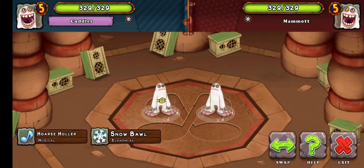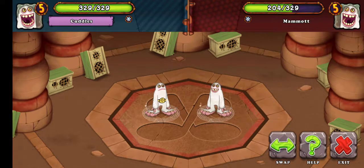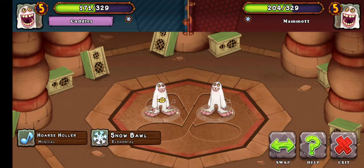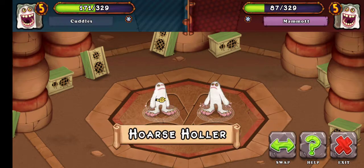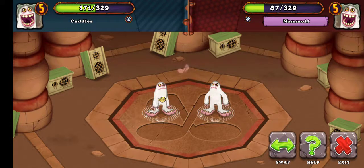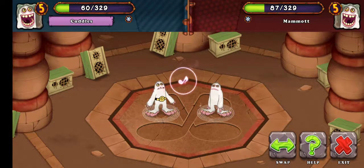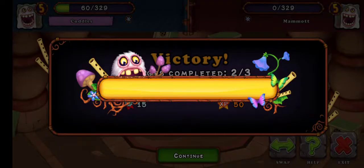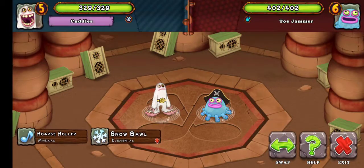Mammoth versus Mammoth. Well, I had my turn first so I'm assuming that I'm gonna win. Just gotta play the waiting game. I'm victorious again. I'm just going to complete this quest. Toe Jammer level six — I'm in a bit of trouble here.